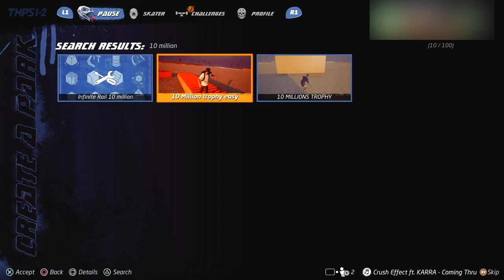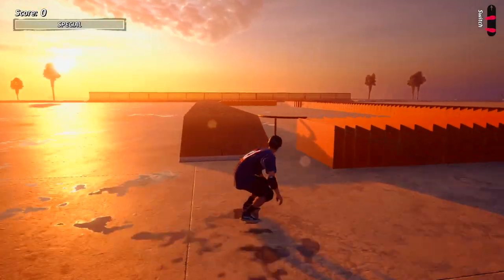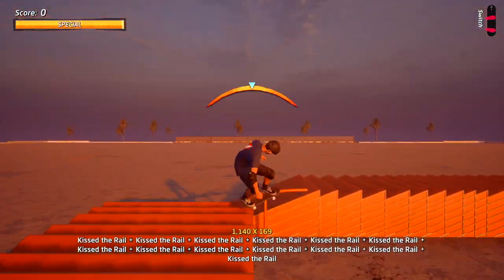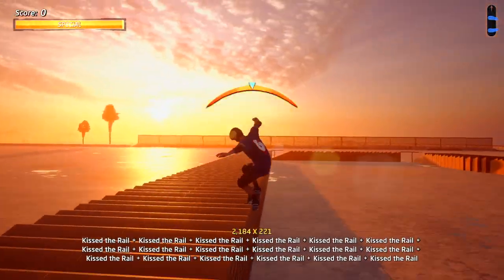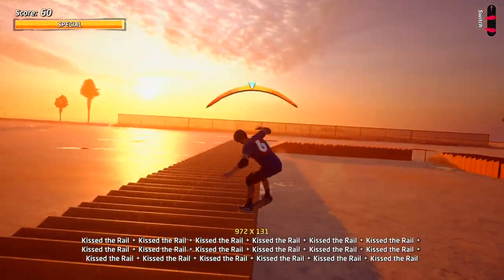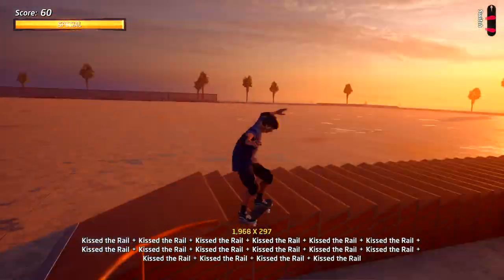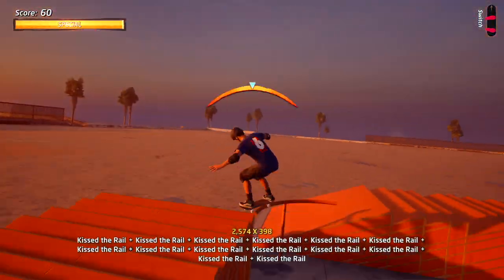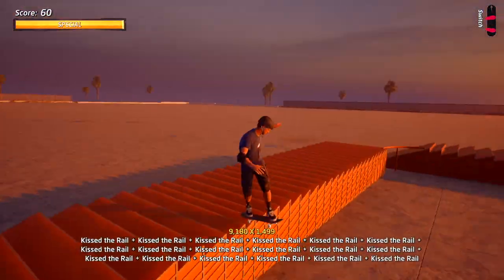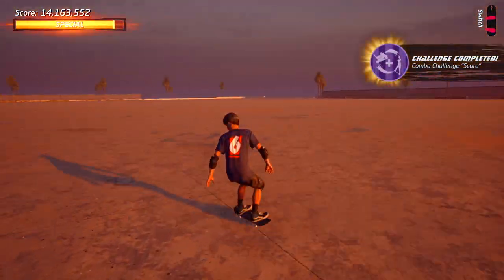I use this one here, which is the '10 million trophy easy map.' When you get into the map, head over to the center and you'll see these ramps all sitting next to each other. All you're gonna want to do is hit the triangle button and hold it down, and keep doing circles around these ramps. This is going to do a continuous 'kiss the rail' trick that just continues to multiply and multiply until you accumulate enough points. When you get to a multiplier — either a 1500x or a 10,000x — jump off the rail, land the trick, and the trophy will be yours.